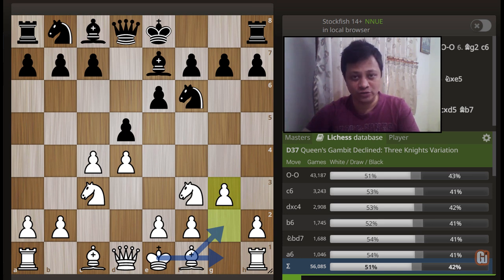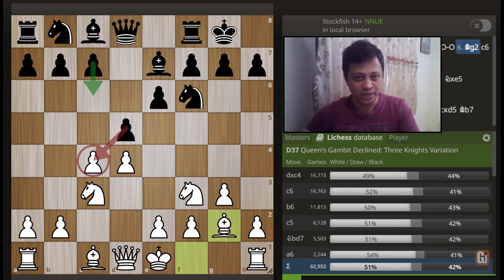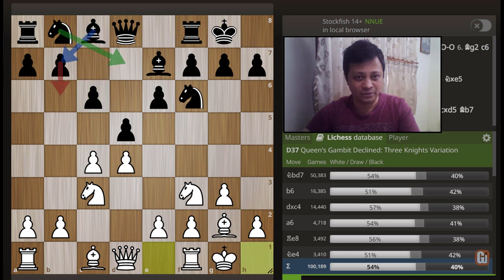The main line continues with castling on the king side, white plays bishop to g2, and we reach the most important junction. If black chooses the tactical path he takes the pawn on c4 — the open Catalan. However, QGD players are very solid, so the second major alternative is c6, putting a brick wall to the bishop and going for a solid middle game. White should castle here.